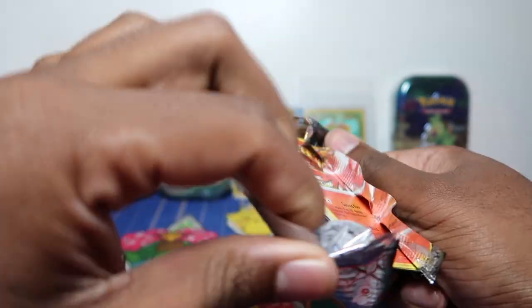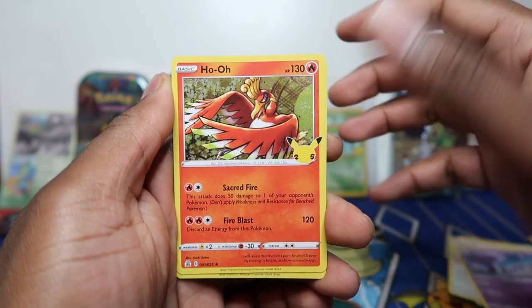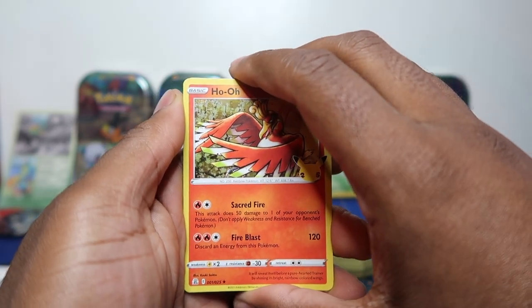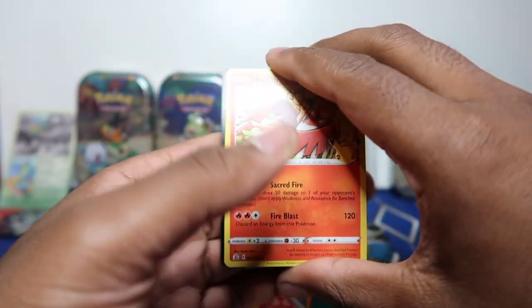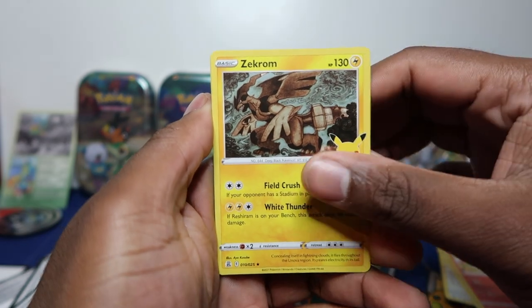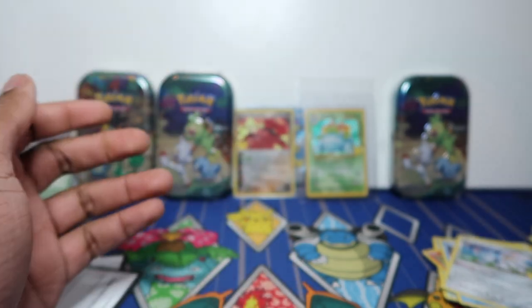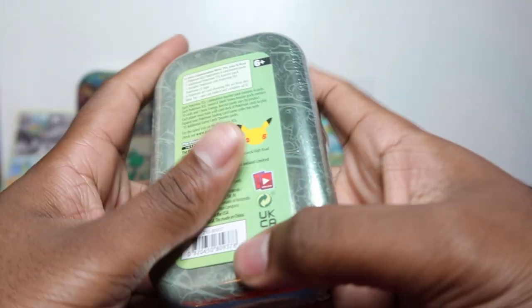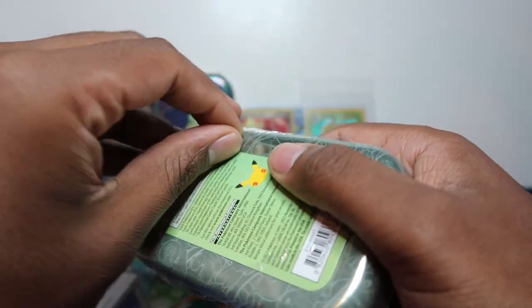So that tin we did pretty good. Let's see if we can make profit per tin — first tin I think we broke about even. This tin we're definitely in profit with the Venusaur. Let's see what we've got here — hopefully another classic collection. Nothing there and nothing there — so profit on tin number two.